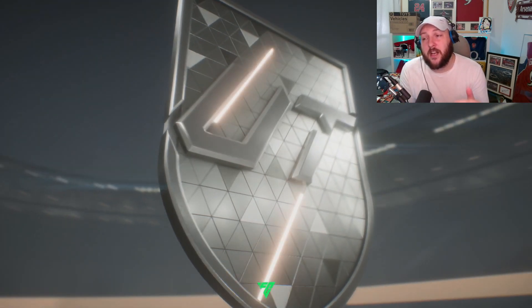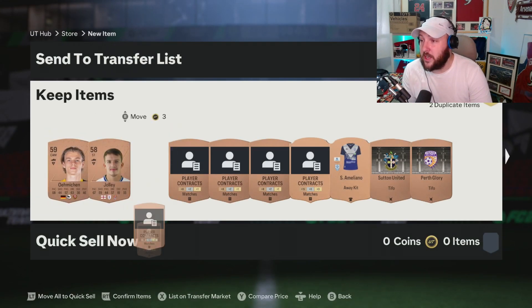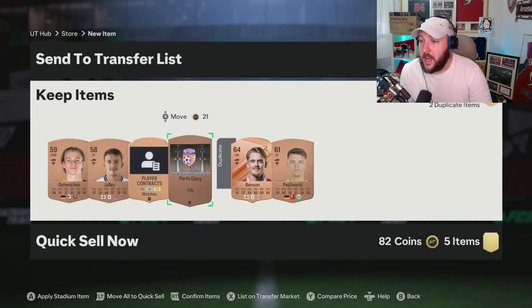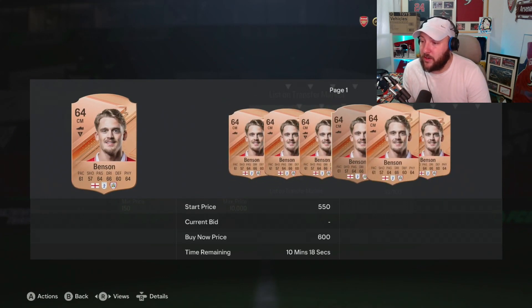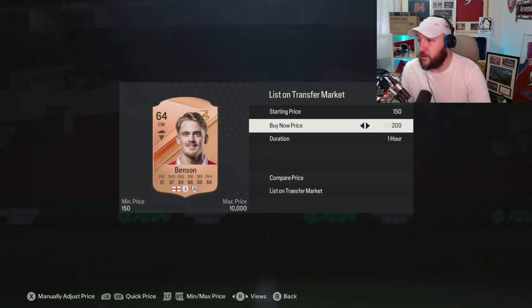There are several SPCs that come out that spike the prices up, and even the new evolutions also bring prices up. At the moment, as you can see here, none of these are worth anything. If we have a look here we might get somebody worth a little bit of coins — again 250 is the price we're looking at. So it looks like this guy is going to go for 250.